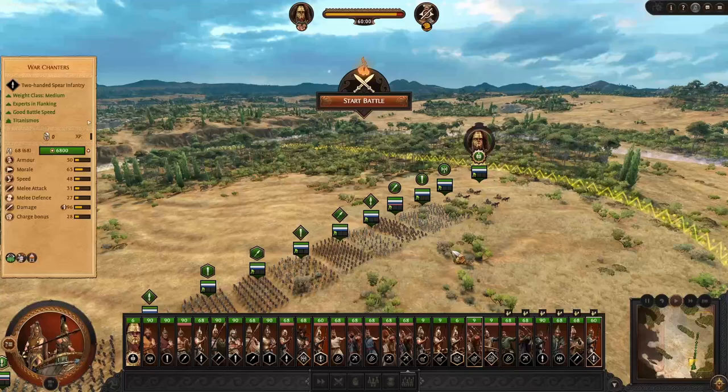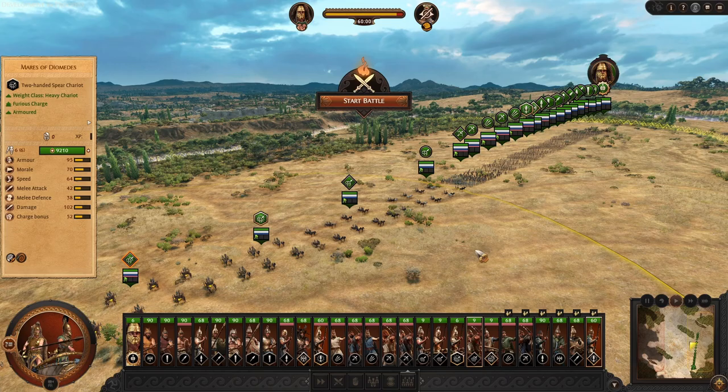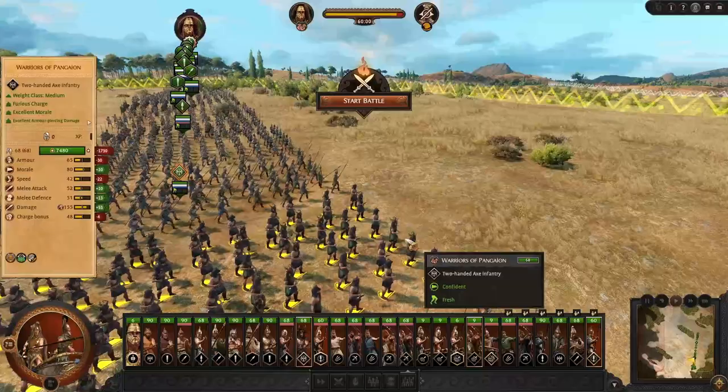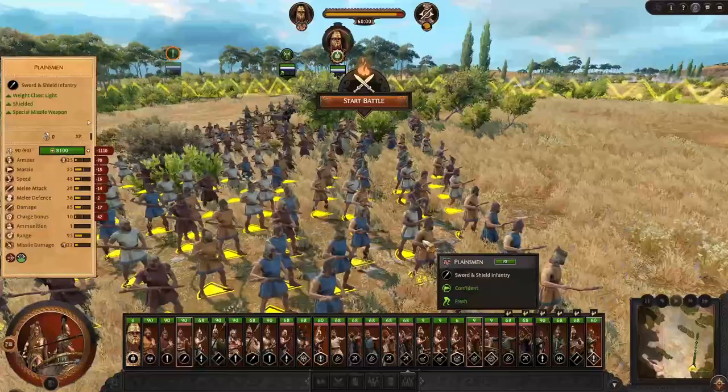That's Rhesus' roster — mainly focused on frontline charging melee units, lots of different chariot variants, heavy ones quite good at dealing damage and having high charge bonuses. The playstyle is pretty straightforward: get in the enemy's face, apply debuffs, and kill them. Hope you guys enjoyed this overview of Rhesus' faction for the upcoming DLC. We'll also have our Memnon faction overview, so if you want to check that out, hop over to that video, which should also be live at the same time. Bye!